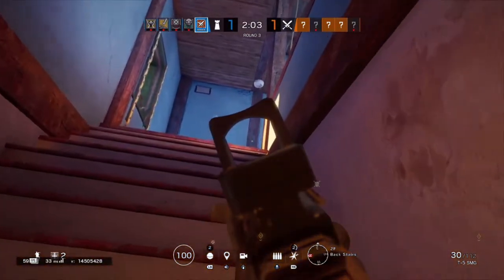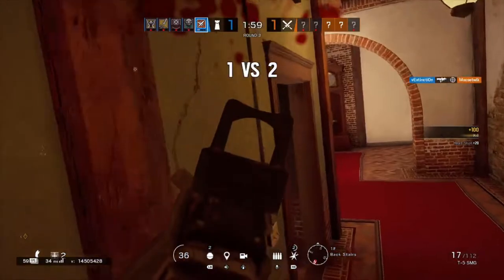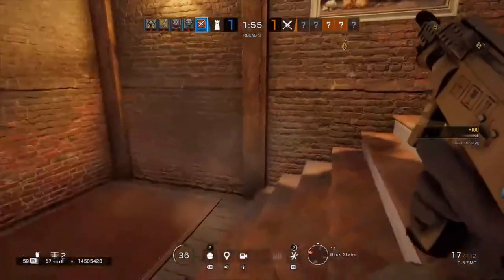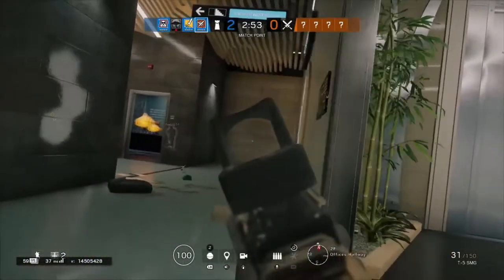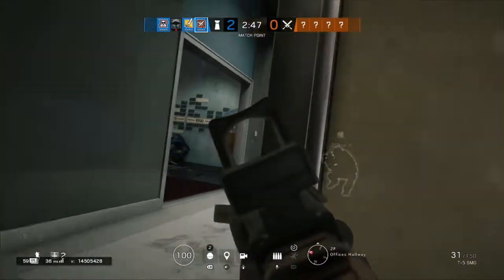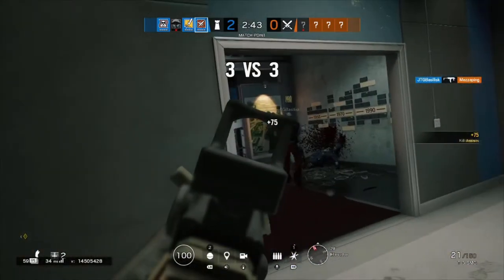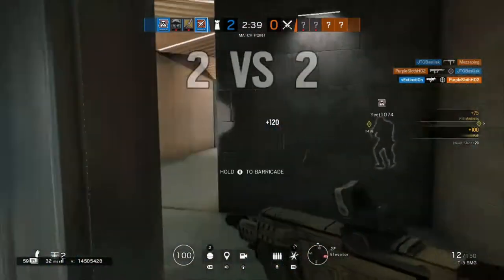All in all, I think it's a really solid weapon and I'd definitely bring it over the 612. Moving on — the 612 SD is his other primary, a semi-automatic shotgun that does 35 damage and is suppressed by default. Being semi-automatic means you can shoot it as fast as you can pull the trigger, and this shotgun is really solid.